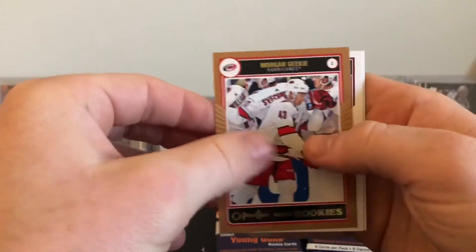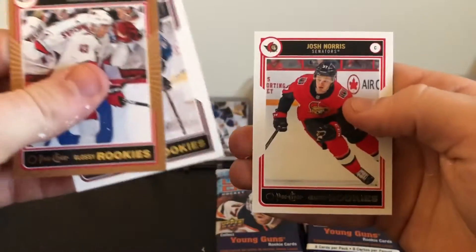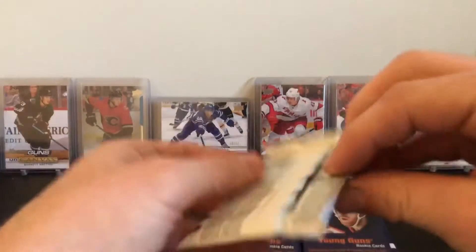We've got Morgan, Geeky Martin, Kyle, and Josh Norris — nothing fancy in these packs. We'll set that aside and get into the main tin.